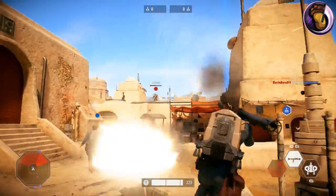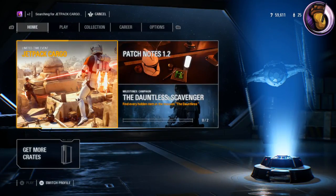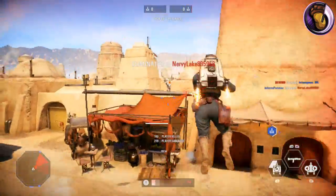To join a match of Jetpack Cargo, you have to go to the main menu and select the image with the Jetpack Cargo game mode. This game mode is currently not in the multiplayer menu, which probably has to do with it being a temporary game mode.